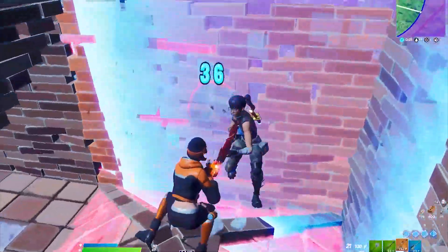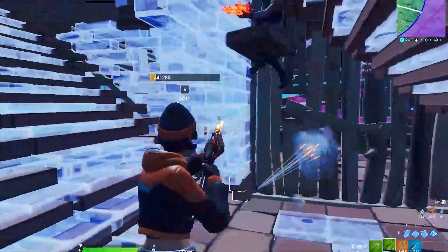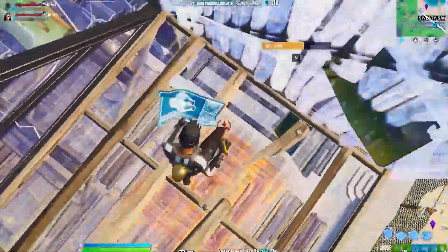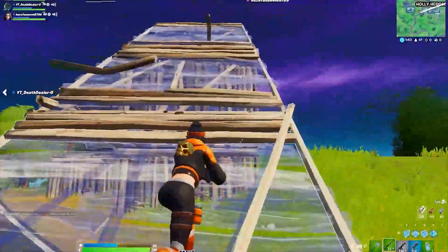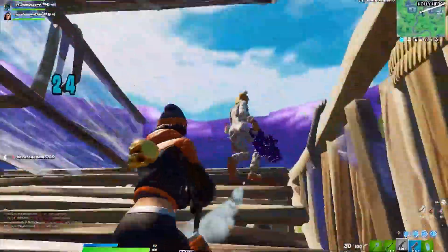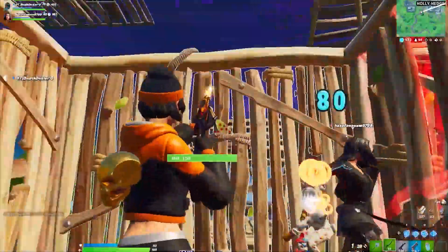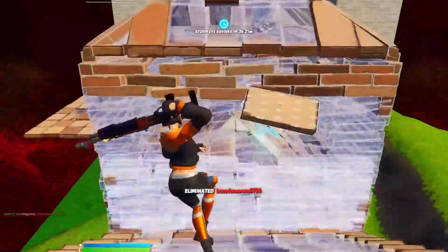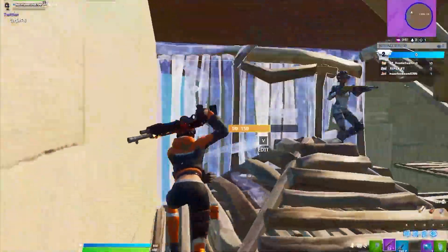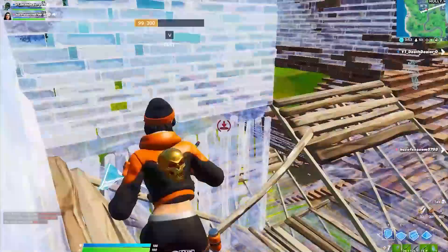Welcome back to the channel. Today I'm going to show you the best settings for the latest Fortnite Marvel 14.30 update. A lot of people are getting low FPS in Fortnite, so I'll show you how to boost your FPS. If you have a low-end PC getting around 30 FPS, I'll show you a trick to increase it to around 70 to 100 FPS. If you have a mid or good PC, you can reach 200 to 300 FPS.